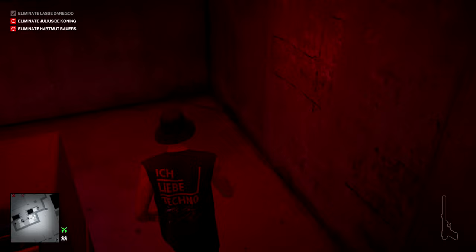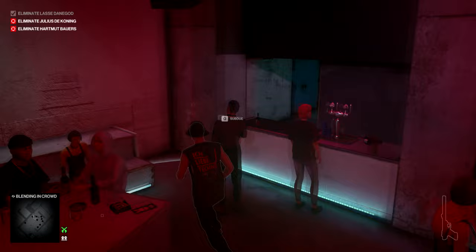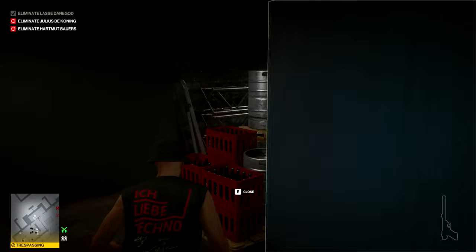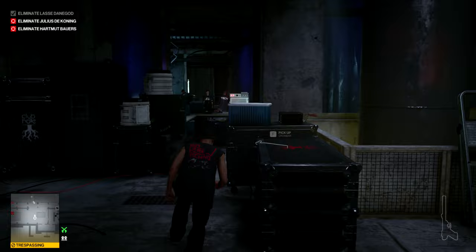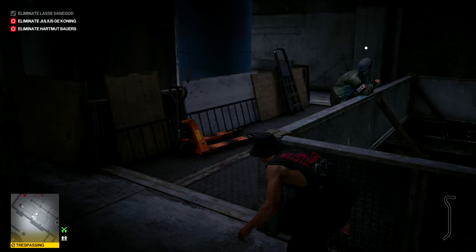Heading now down the stairs, we're going to go past the bar where we killed our second target in the first stage. Again, pick your moment to sneak past the two waiters whilst they're not looking. Then in this area you can't go through the main door, so you just have to go through these side doors. And then we pick up a crowbar here, which will allow us to get through locked doors from now on. Sneak past this guard — just hug the wall and then you can do the switch-cover move and you're past him.